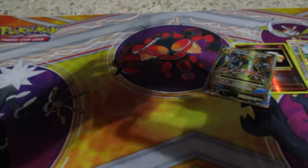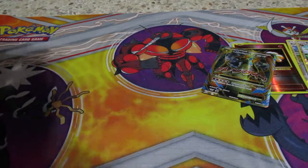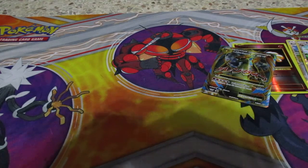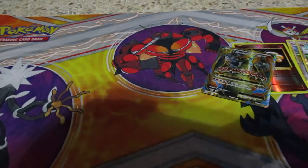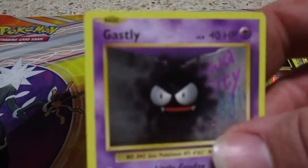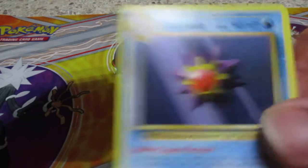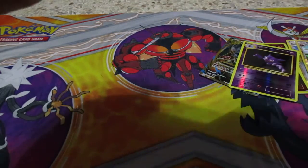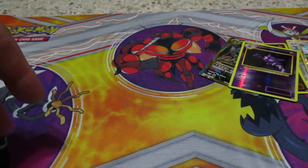That one had Blastoise on the front but when I opened it, it was Charizard in the pack, so let's see what this one is. Let's see - Seal, Magikarp, Energy, Caterpie, Ghastly, reverse hollow Hunter, Staryu, Koffing, trainer card Switch, Metapod - here's the booster and the code. And like I said, that was from the local Family Dollar.